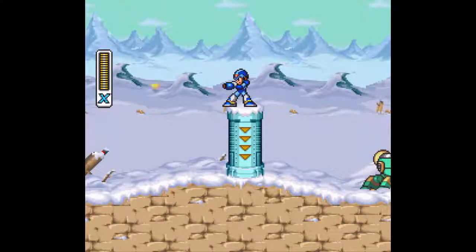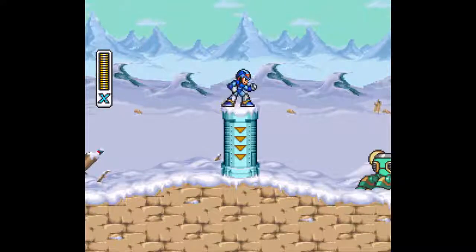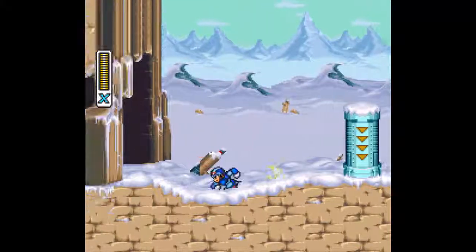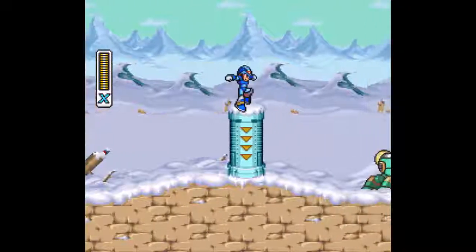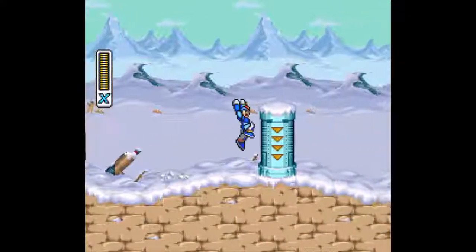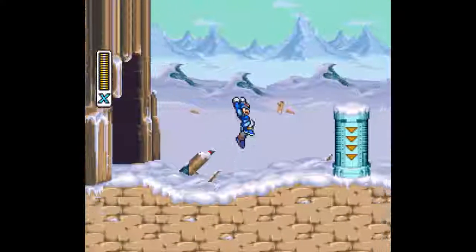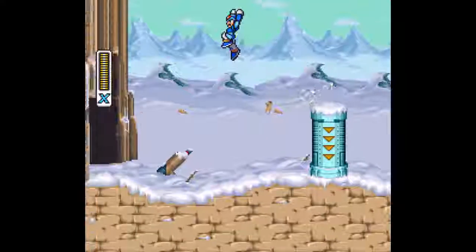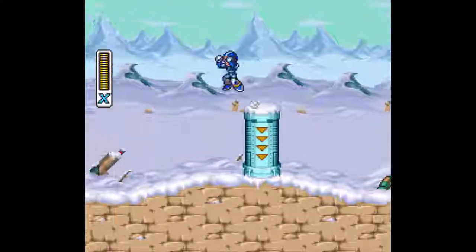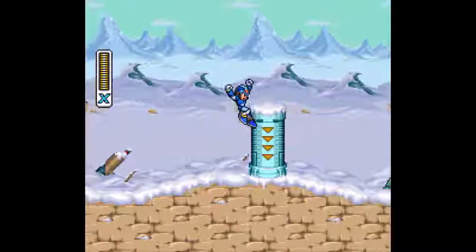I don't really know if charging and dashing together increases its power — I honestly don't know. I just know it's a lot more noticeable against bosses when you use dash shots. Something that's also cool is if you jump after a dash, while you're in the air — until you either touch the ground or touch a wall in preparation to wall jump — you're considered in a dashing state. So any shots fired during that time are all considered dash shots. And that is awesome.